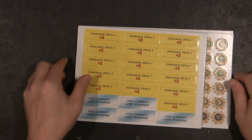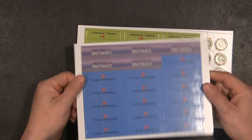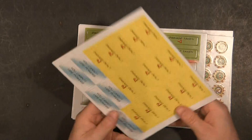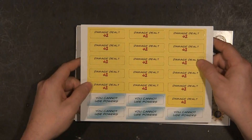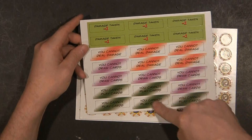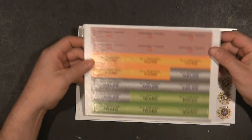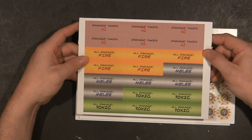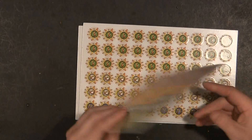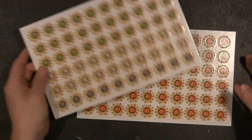Real quick, we're gonna take a look - there are a lot of punch-outs with this game. They are two-sided: immune to damage, minus one to damage dealt, damage dealt is plus one, you cannot use powers, you cannot get damage, you cannot play cards, you cannot draw cards, damage taken, all damage is toxic, all damage is melee. And then you've got a whole bunch of number counters.